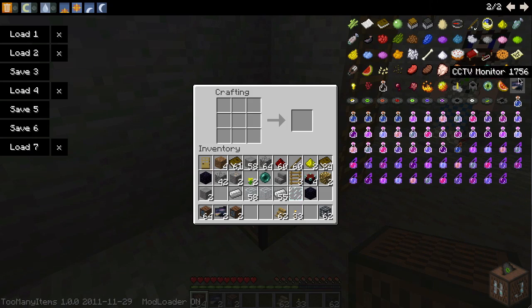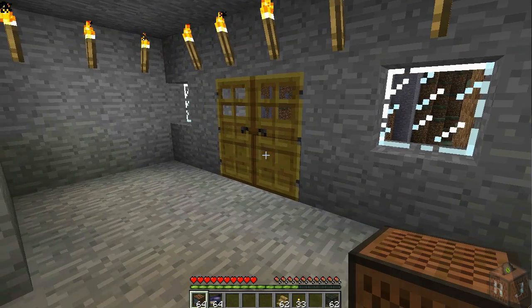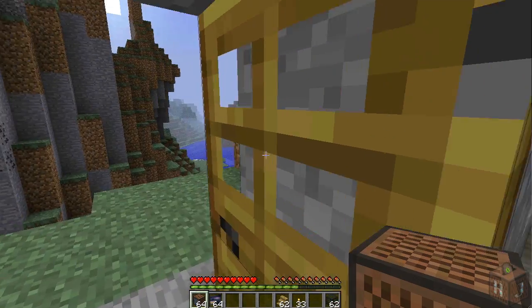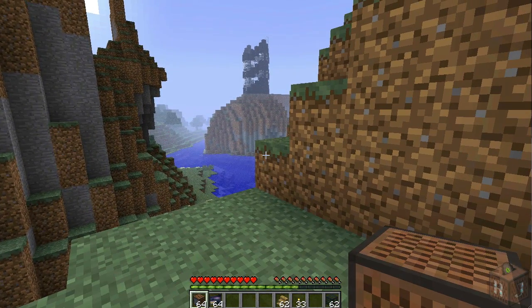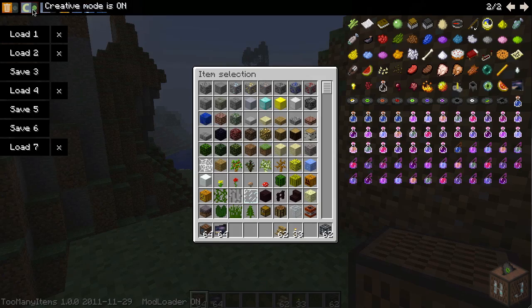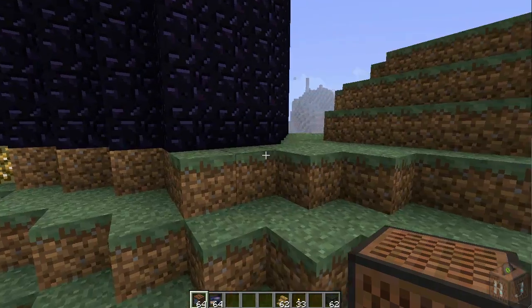I'll grab both of those things — a couple more cameras and a couple more monitors. If you have Too Many Items, these will show up in there just like they came up on mine. I need to set it to creative mode so I can jump around.